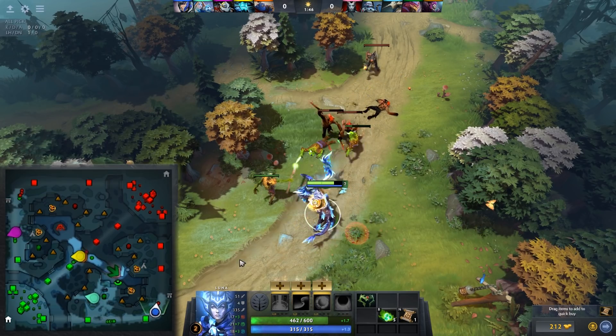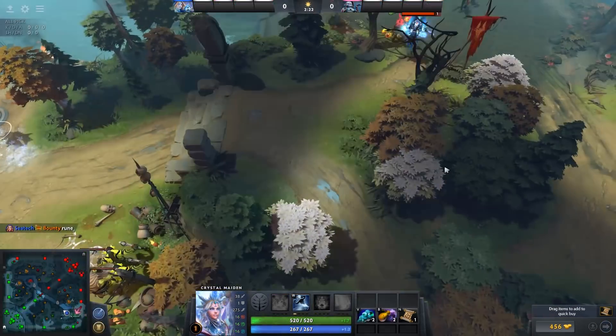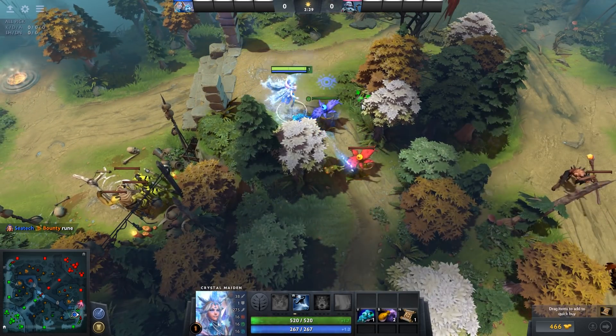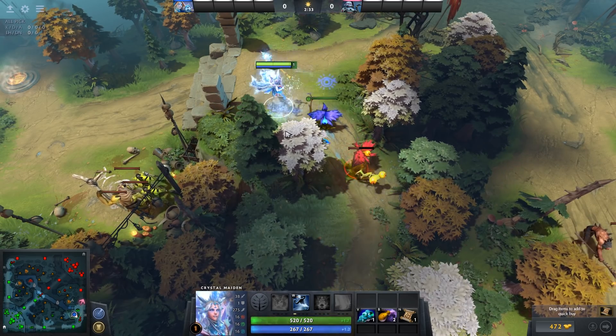As you get used to paying attention to the map, these wards will save your life countless times. The yellow Observer Wards are naturally invisible, so if you want to destroy enemy wards, you can instead place the blue Sentry Wards for the Truesight they provide. Truesight doesn't grant regular vision, but it does let you see nearby invisible things like wards and heroes.